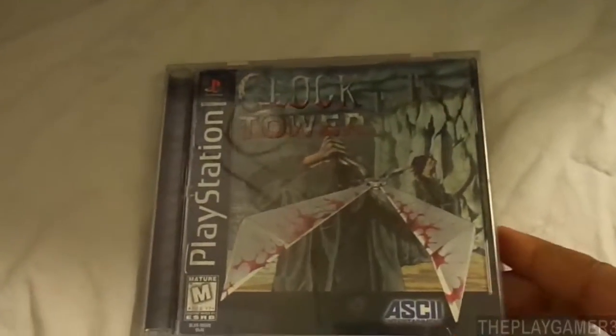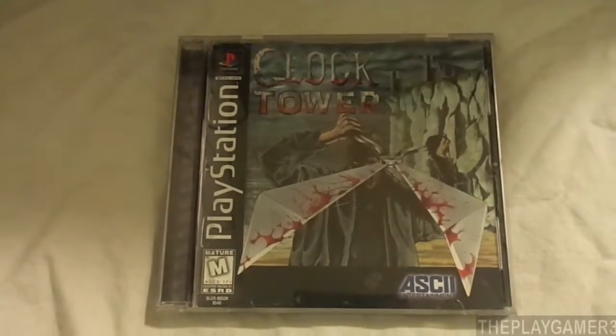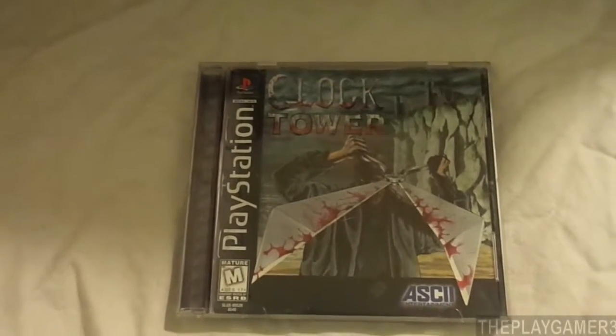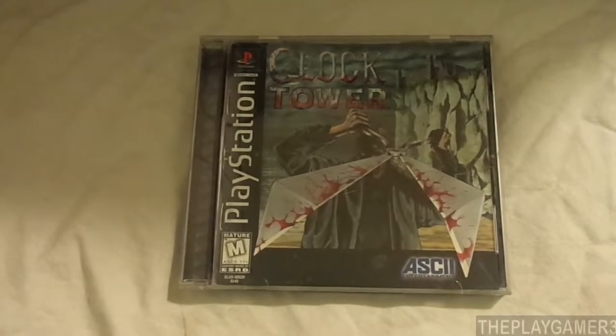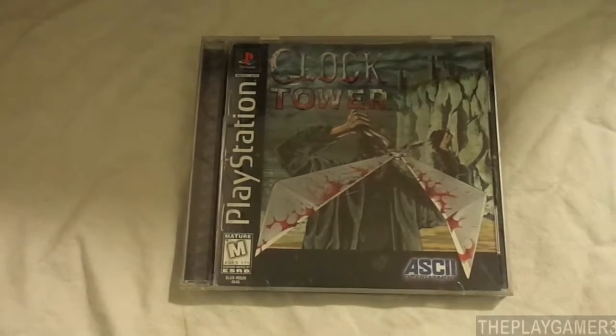Hello everyone, I am ThePlayGamer3. Welcome back to another episode of Retro Unboxings. I'm going to show you guys Clock Tower. Clock Tower is a survival horror point-and-click adventure game developed by Human Entertainment and published by ASCII Entertainment. The game was released on October the 1st, 1997.